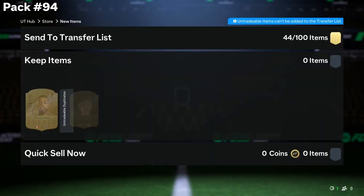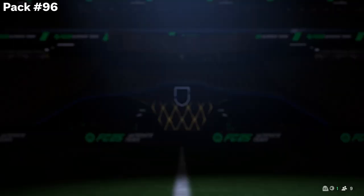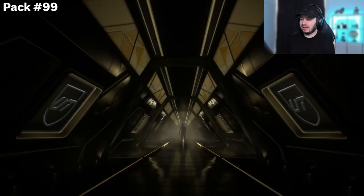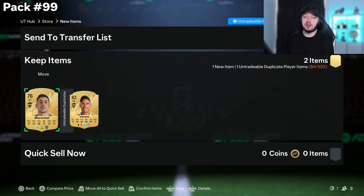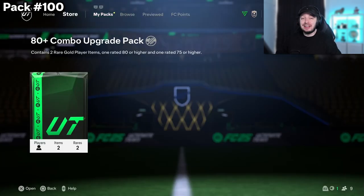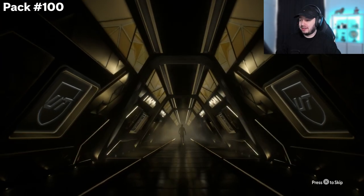Naki is not worth much anymore — I thought he was still a little bit more expensive, but at least he's worth something. Just a few packs left, come on EA, I just need one banger. We got three packs left, we had nothing really good so far — I think we had four walkouts and an inform. Can we get at least one more walkout? First one is a definite no, second one is not a walkout either.